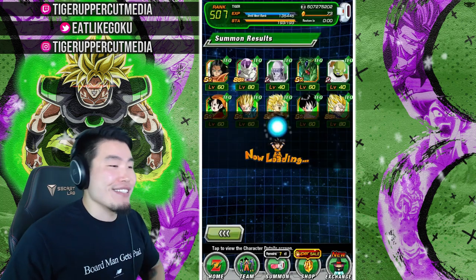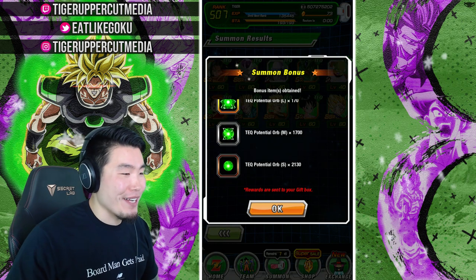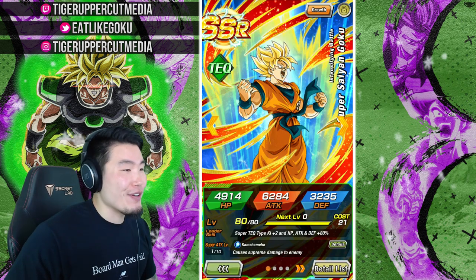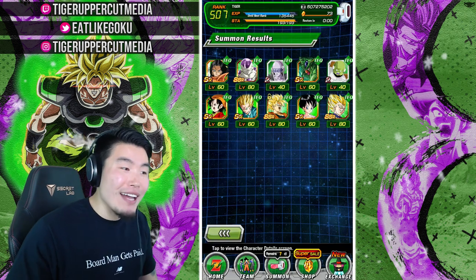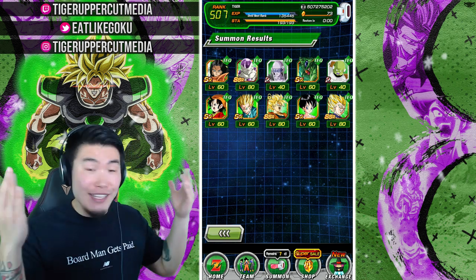And that's gonna be our GSSR. At least we got the orbs, we got the 10 blue metals even though they're kind of useless, and this is my first copy of the Godku — tech version — so you know what, I can't be too upset about that.